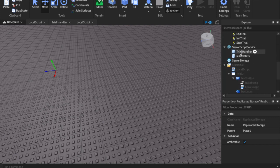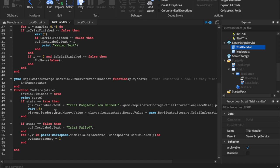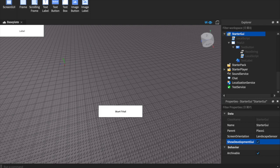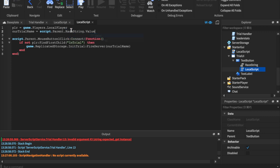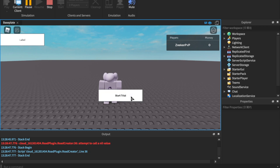Let me do a quick recap so you don't miss any steps. We set up our Replicated Storage — yours should look like mine. Then we went to Server Script Service — it should look like mine. You don't need leader stats if you want to remove it — just go into the trial handler and eliminate line 50 where it references 'player.leaderstats.Money.Value'. That's the only place it's mentioned. You can remove the debug statement too. Then turn on Development GUI and your Starter GUI should look just like mine.